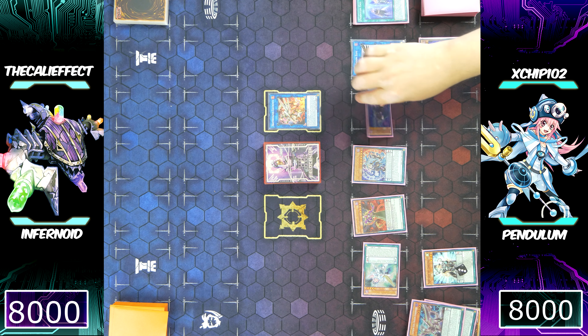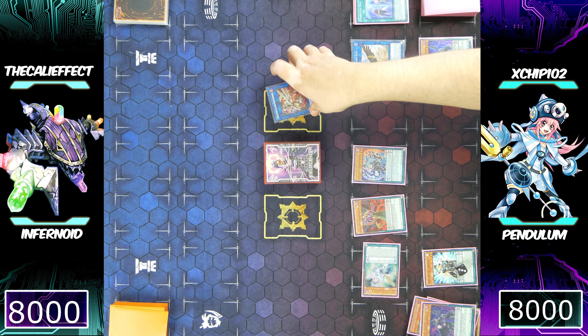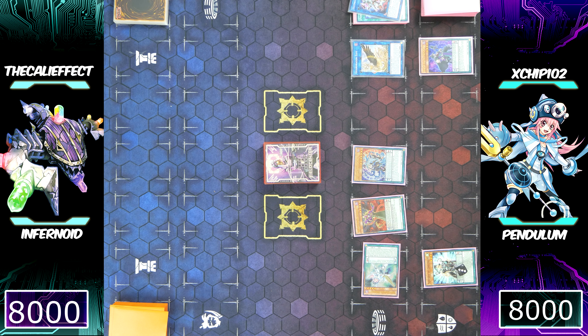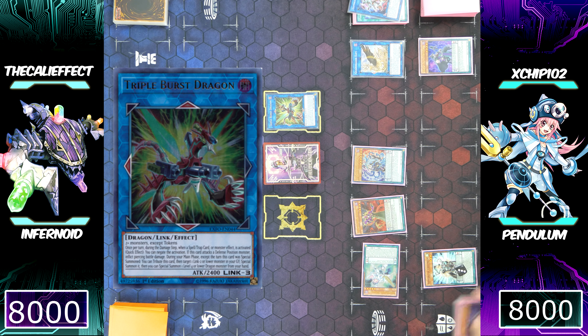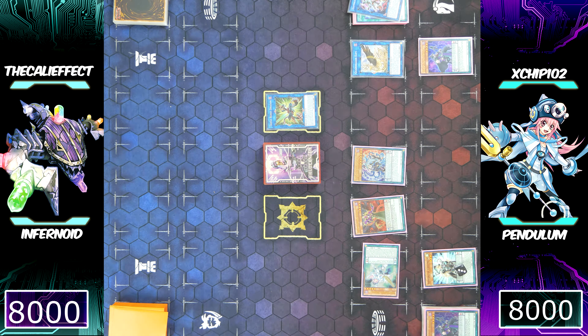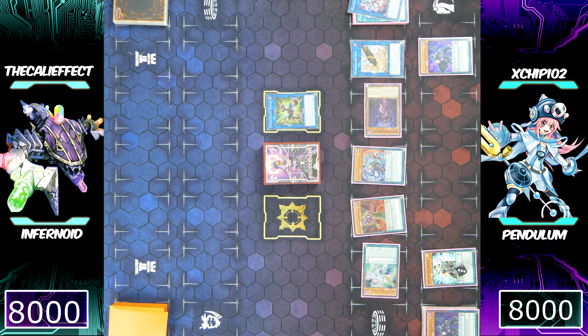He's going to make Guard Dragon LP, which allows him to special summon a dragon monster from his deck or hand to where it points. Don't worry about those funky arrows — chip's going to fix that. Using Electromite and Black Fang, he's going to make Triple Burst Dragon, which fulfills the restrictions of Guard Dragon LP and has a link arrow pointing down, allowing him to summon Distrudo the Lost Dragon's Vision.